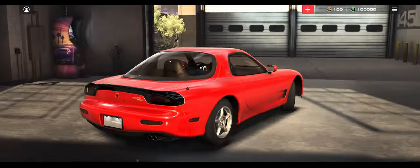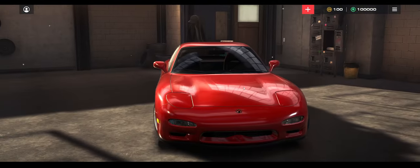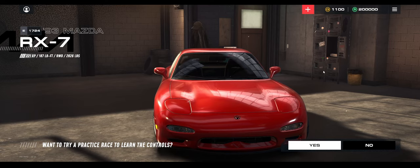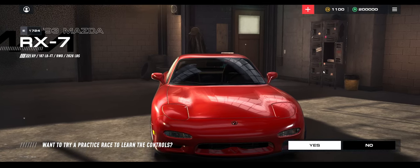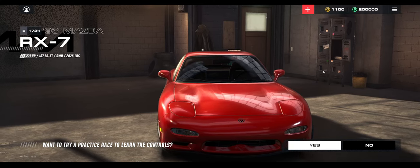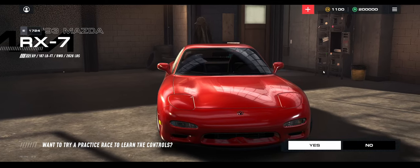Cars look great in this game — even the interiors look great. The first thing you want to do as soon as you open your account is click this little plus sign. Every 8 hours you can click that little plus sign and it gives you 1,000 gold and 100,000 cash.